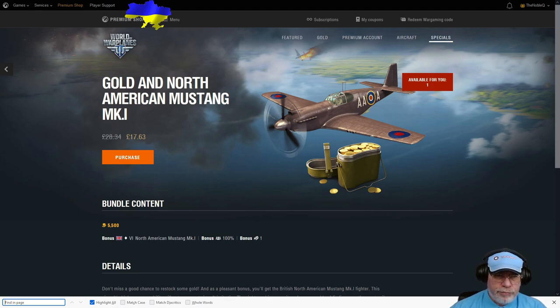Before closing out, let's briefly look at the bundle currently available in the shop - and by currently I mean May 2022, so if you're watching at another time this information is out of date. It's a Wargaming gold with bonus content bundle: for 5,500 gold you get the Mustang One, a 100% trained crew, and a hangar slot. That will set you back 17 pounds 63, 20 euros 60, or US$25.66 depending on your region. Whether you want to spend money on Wargaming products while they're transitioning out of Russia and Belarus, I can only leave you to judge.